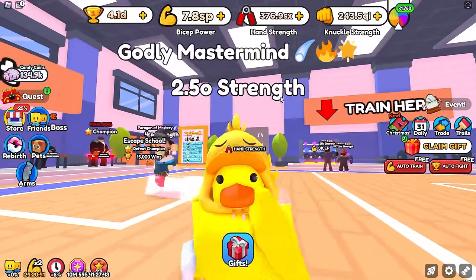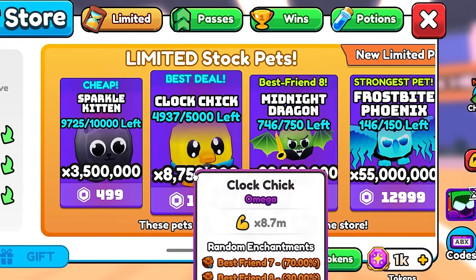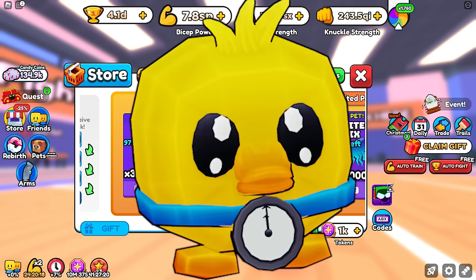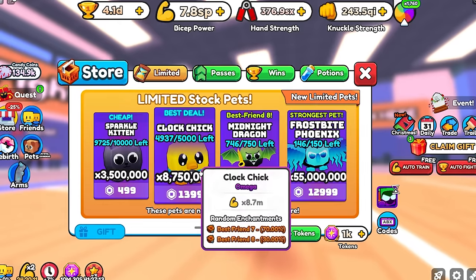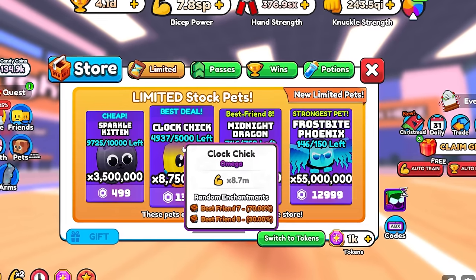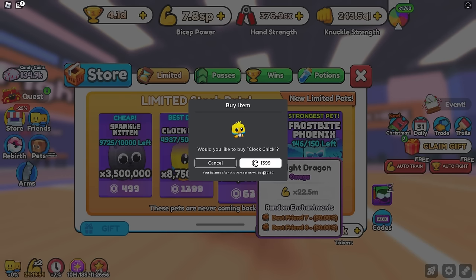Before we hop into anything, major news — well, I'm kind of trolling — but we kind of have our own pet in the game. This isn't sponsored at all, I'm getting no Robux or anything like that. I'm going to pop up an image on screen: the Clock Duck or the Clock Chick. I was joking with Jay last week that if they added a duck pet costing Robux, I'd have to buy it. There's a chance that if I get a Best Friend 7, I might not even be able to use it. We're going to have to buy the Clock Chick pet — the 8.7 million multiplier — Best Friend 7.